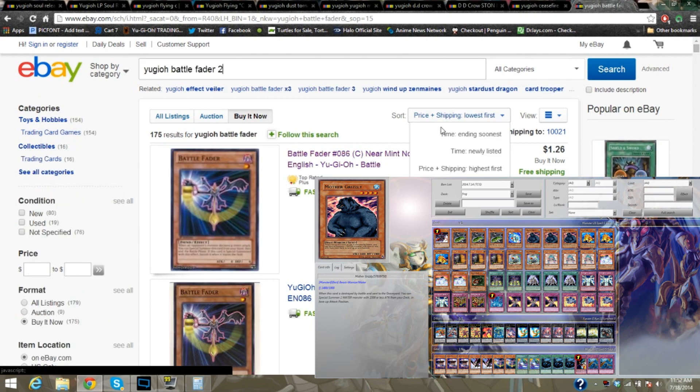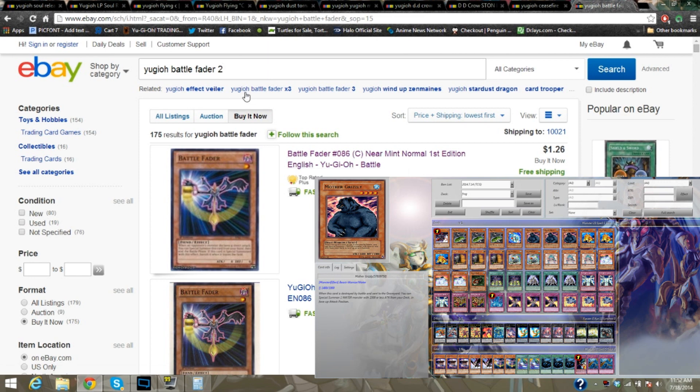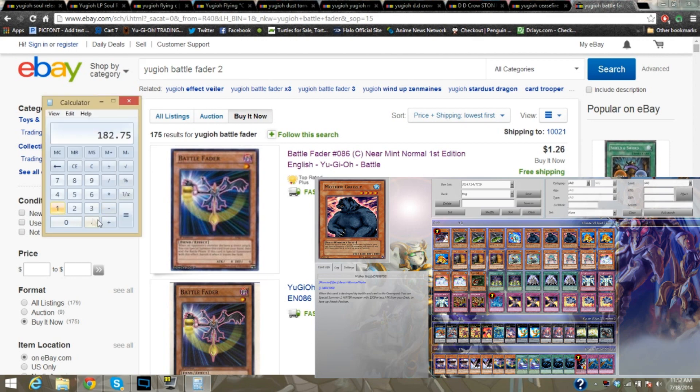Since you need two Battle Faders and you can't get them together — like three of them cost like four bucks — we're just going to finally have a final price here when we add in $1.26 and $1.40. Which will bring us to our final total of $185.41 to build Death Frog OTK. So that is the main deck, the side deck, the extra deck — that is everything for it.